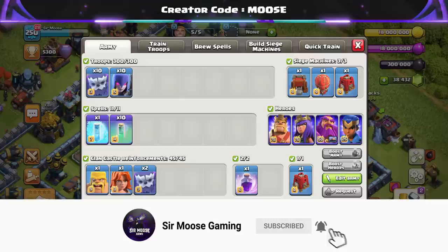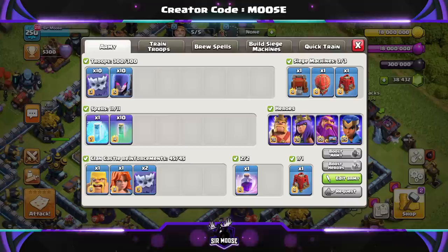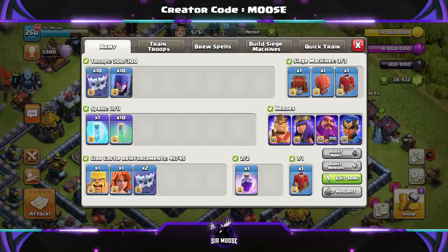Your army is going to consist of 10 yetis, 10 witches, and 10 invisibility spells. You can have one free spell — donate a clan castle rage spell to sprinkle on top. Your clan castle troops are normally going to be two yetis, a valk, and a barbarian by the name of Bob. They'll be able to take down the enemy clan castle, and your siege machine is normally going to be a wall wrecker.